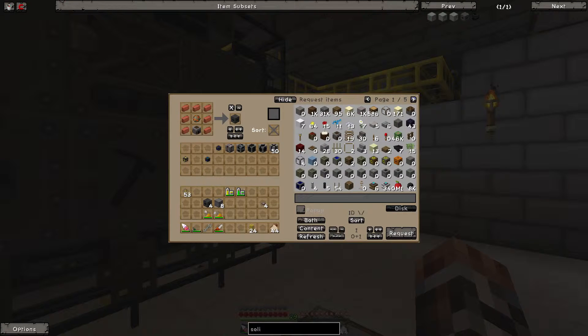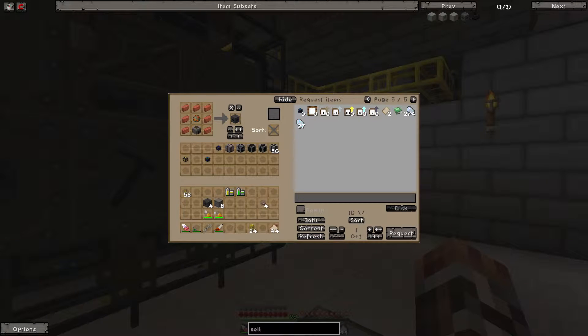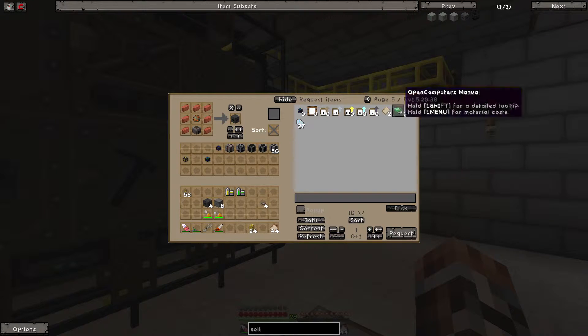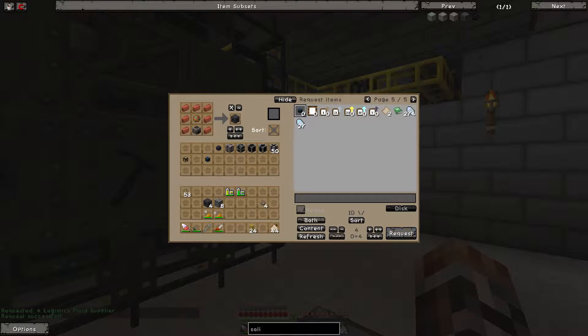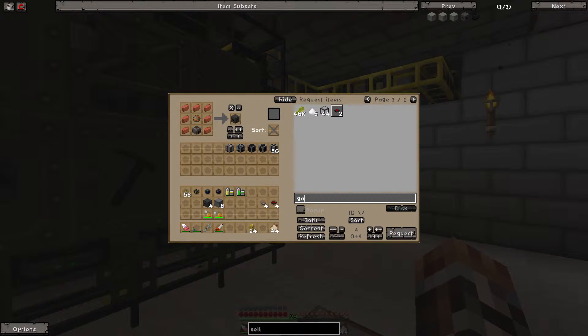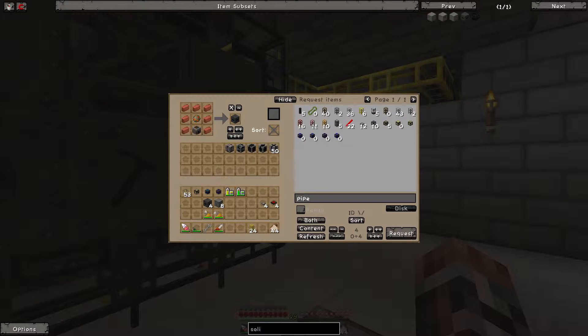We need a couple more suppliers - four more suppliers. Two, three, four. We'll get these things called gates - we'll get four of these, four gates. Grab these and I'll check on the pipe situation. Get ten of that so it should be made soon.